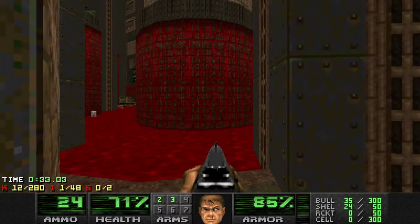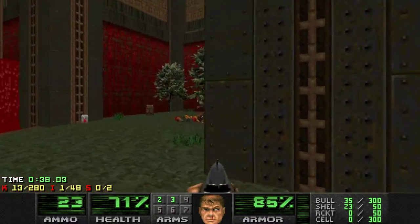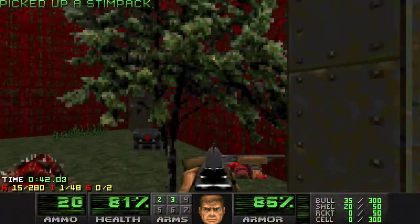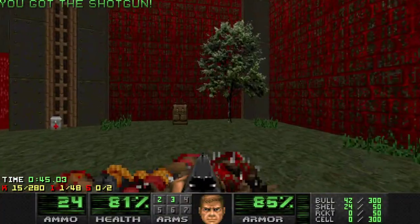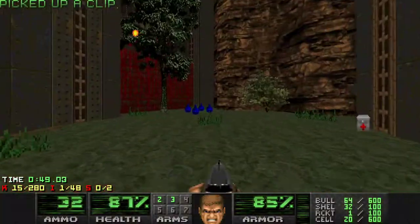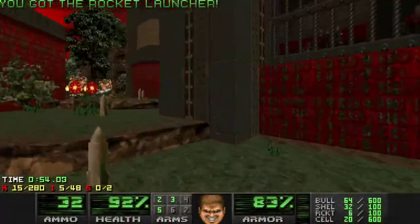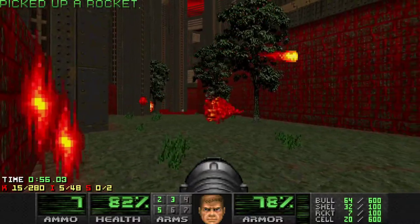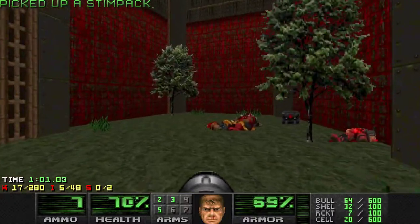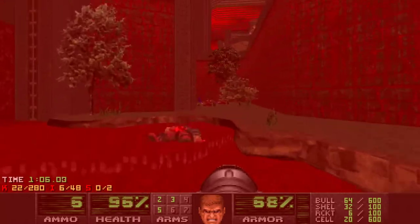Wait, where are you? I know you're on this side. Come out. There you are. I can even not grab the berserk — we can save that one for a moment. So we want to quickly go here and grab this rocket launcher. And now we can go back. It's good that we're able to save the berserk pack.